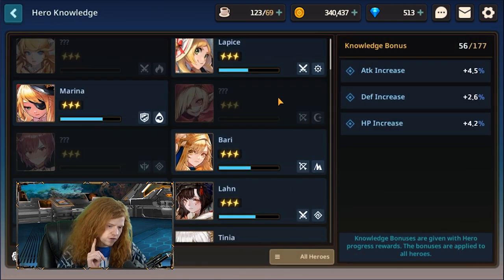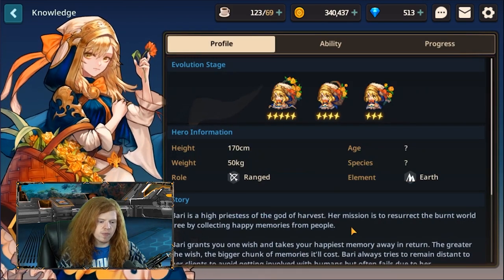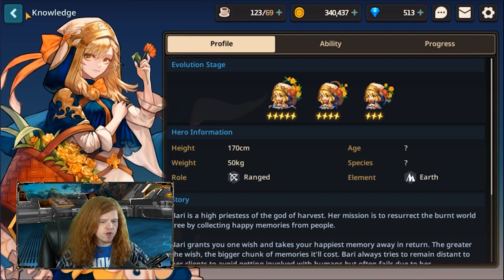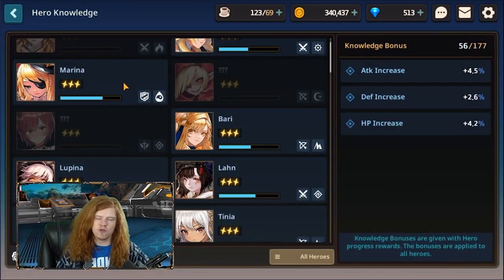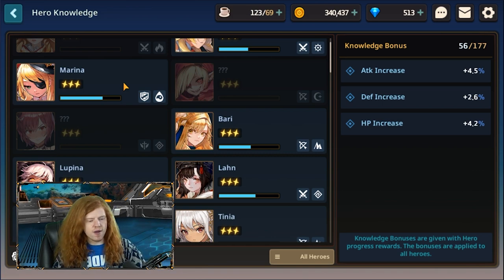If you want to know who else to look for: Bari is a very strong PvP character and one of the stronger ranged characters overall. She's a good pull and also the counter to Marina in PvP. So she almost shares the rank-one PvP spot because if someone has Marina and you have Bari, you have the counter.